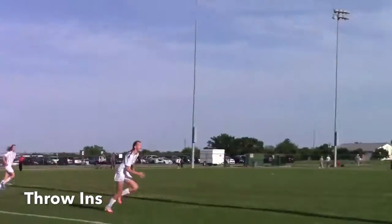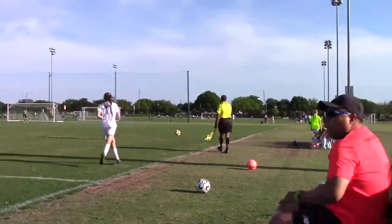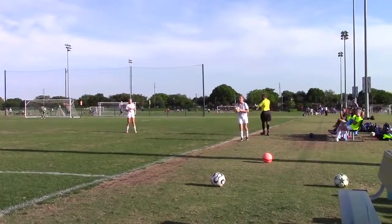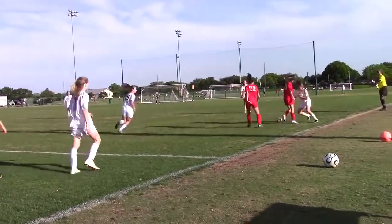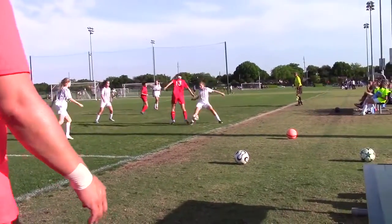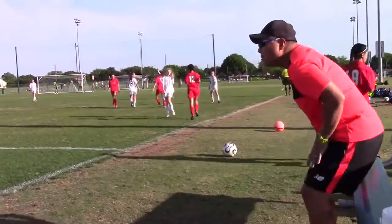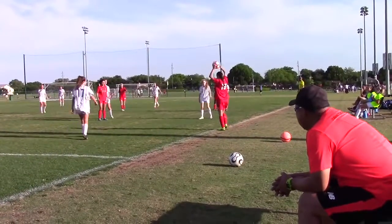When a player from the red team kicks the ball completely out of bounds, the white team receives possession of the ball and throws it in. Throw-ins have to go over the player's head and the player has to keep their feet on the ground. When the ball last goes off a white player, the red team gets the ball and throws it in.